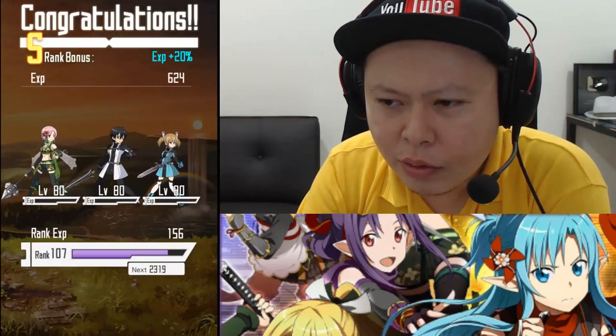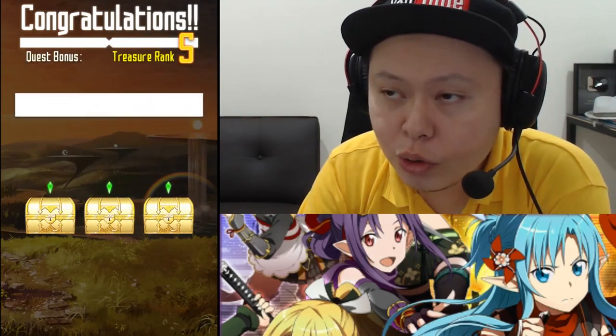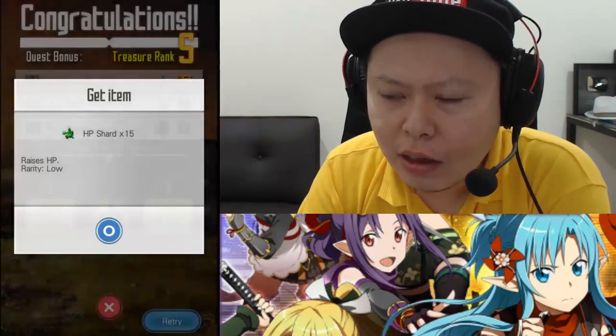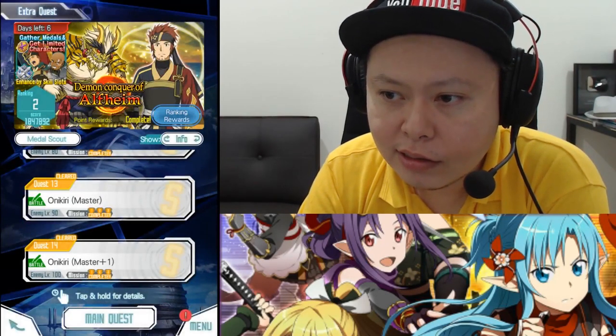Basically it was two Ninja Lisbeth SS3, three Kirito SS3, and one Silica SS3.